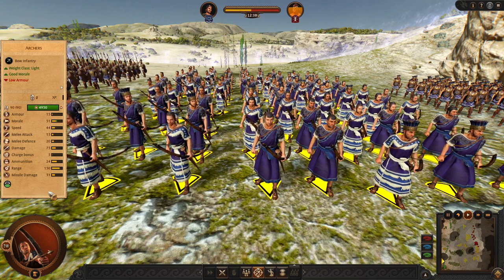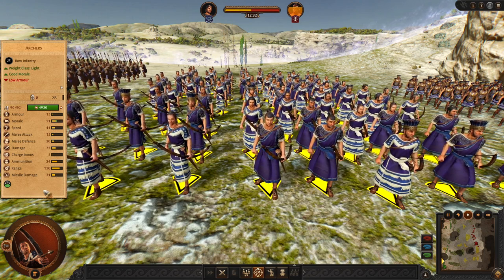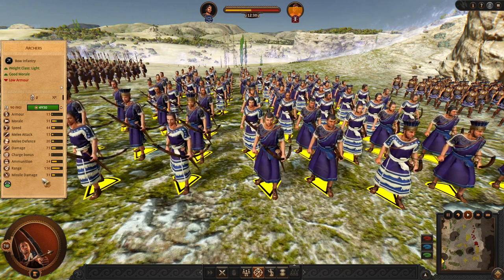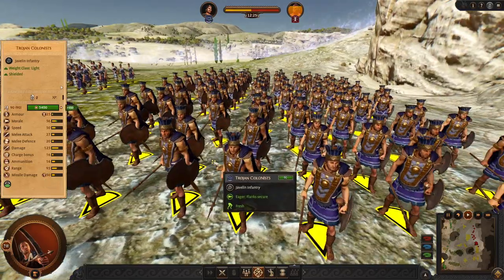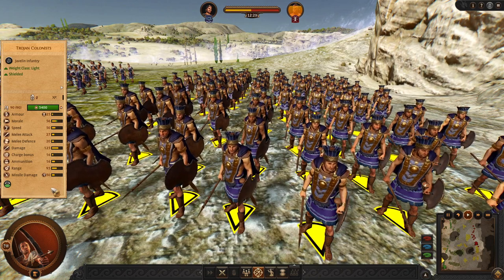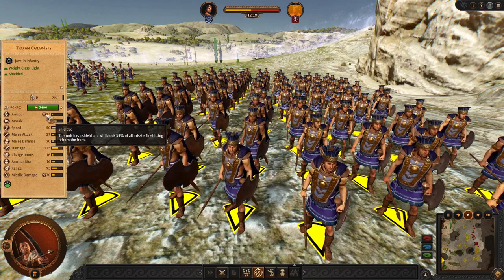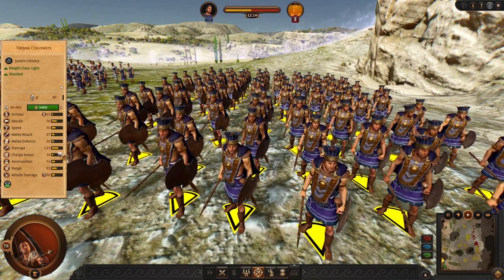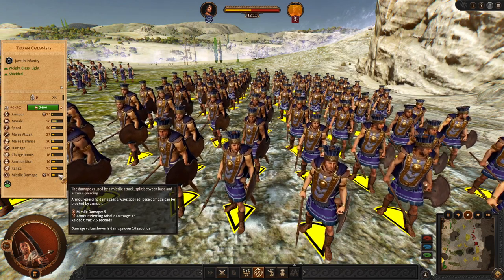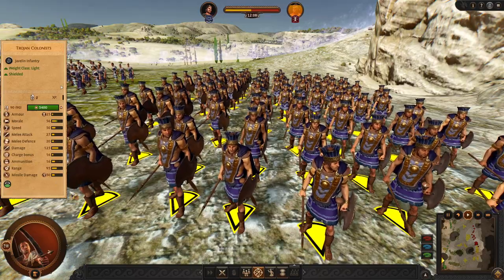Next, we have Archers. These are very good, very solid, with nice range and damage output, just like Paris and Hector — this Trojan faction has them as well. In early game they are very versatile. And also they have Javelins. You have a lot of options with this roster, especially from early game. They have very good speed and throw standard, very good Javelins with extra ammunition.